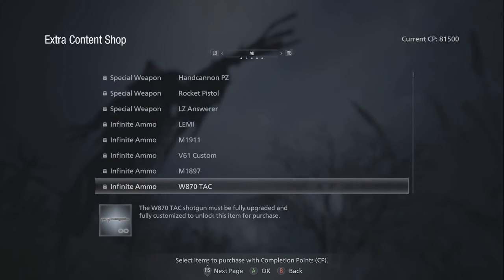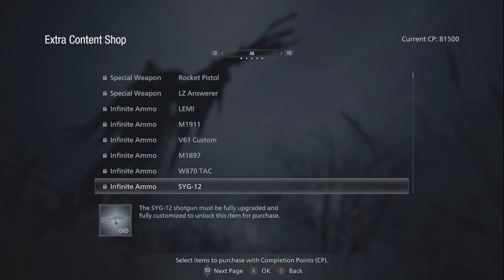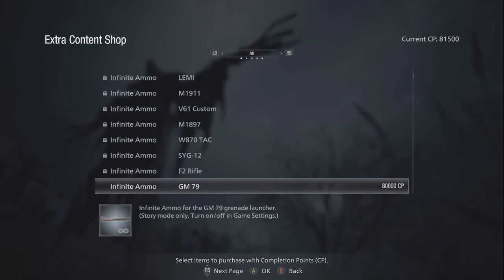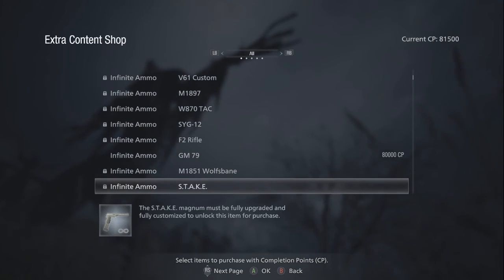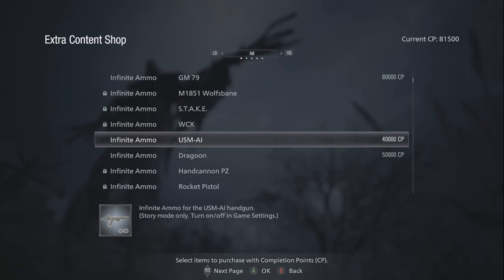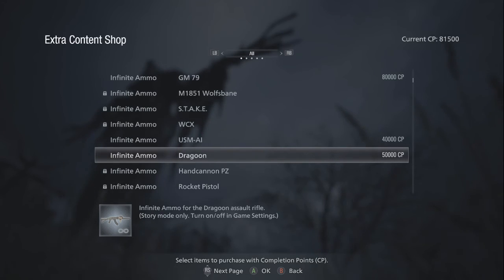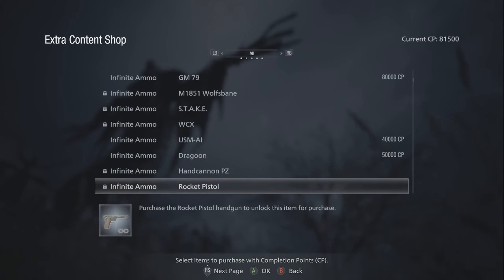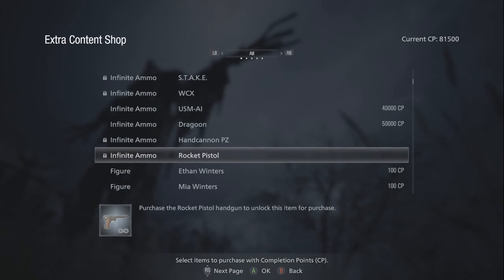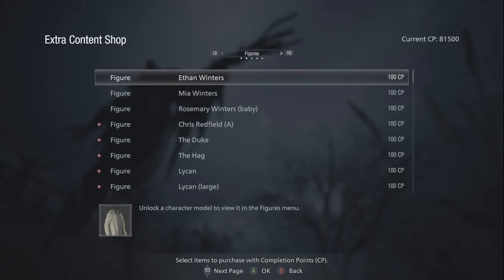Infinite ammo! That's right, the previous Resident Evil had something like this. It will be so fun to play through this again with infinite ammo. This list is so long — look at the cursor on the right. Handgun, dragoon, assault rifle — oh, we need to get one of these. So this is everything — that's why the list is so long.